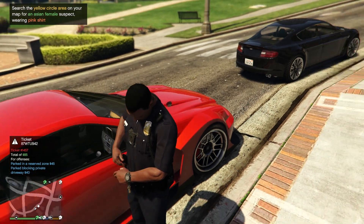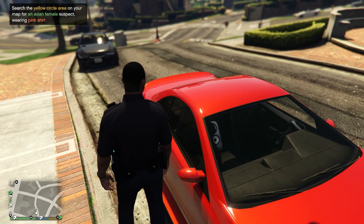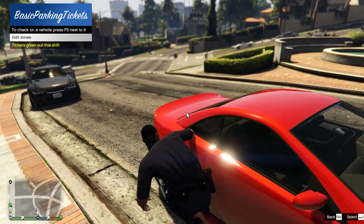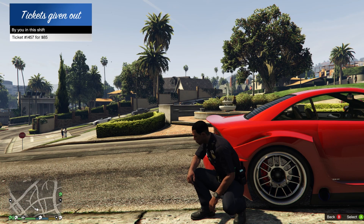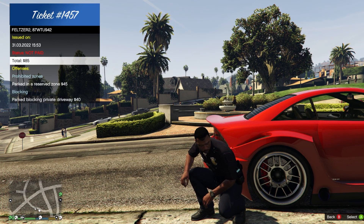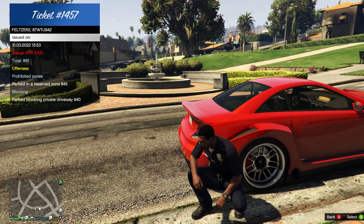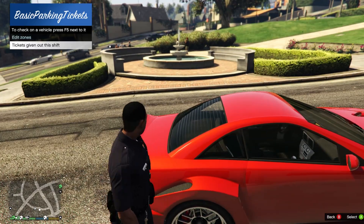The total offense is $85 for parked in reserved zone and parked blocking private driveway. The reserved zone part was probably unnecessary, but there you go. Hitting Q to check tickets given out this shift — ticket number 1457 for $85, not paid, parked in reserved zone.